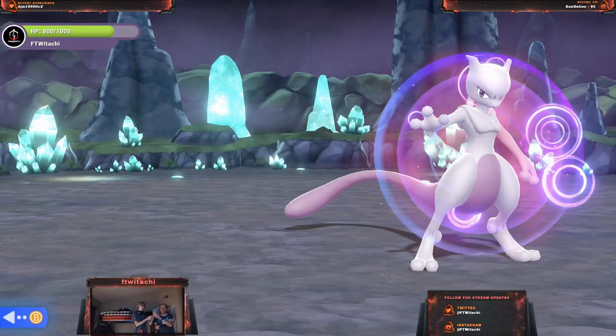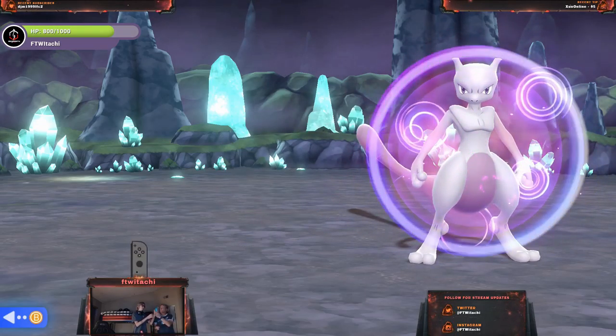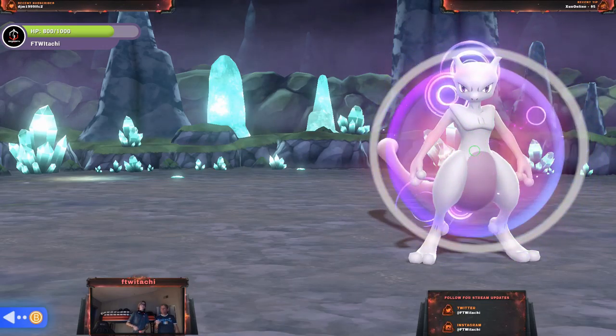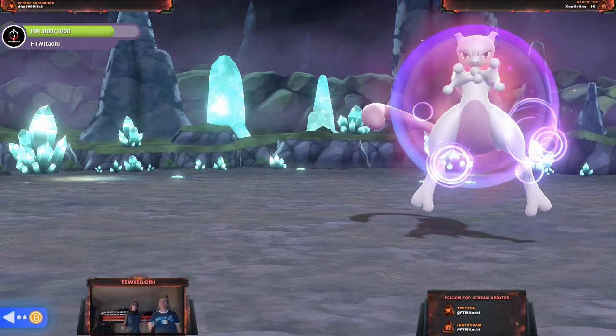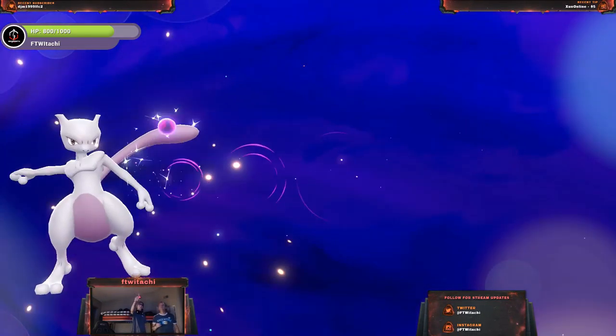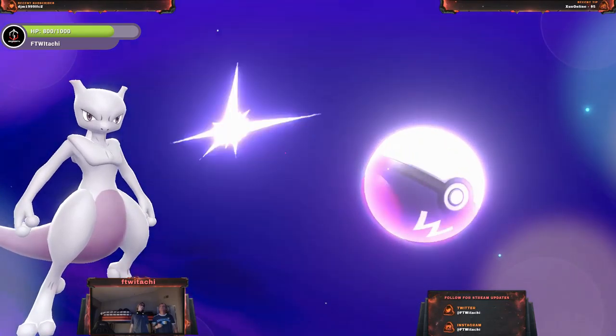He's using Psychic — I take less damage. If I use Baddy Bad, that reduces physical damage — that's like if he punched me. I killed it though.